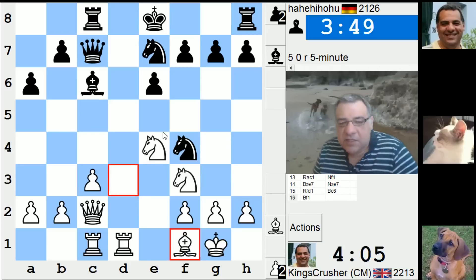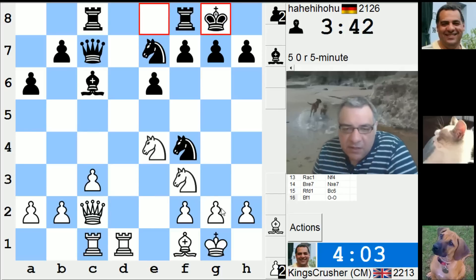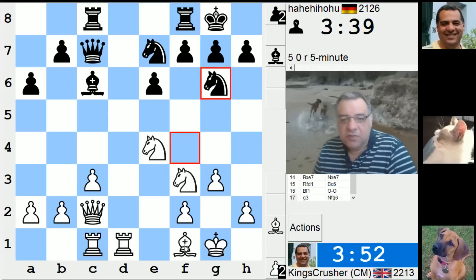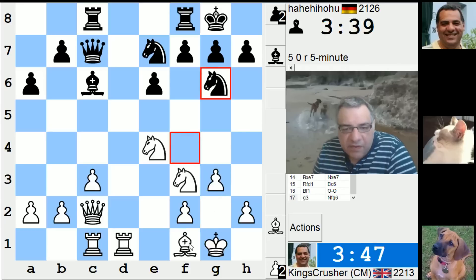I might be threatening knight d6 if he's not going to castle. I wonder if g3 is any good here, and bishop g2 after — unless I'm missing a key forcing move. I think g3, bishop g2. There's knight d6 to think about.